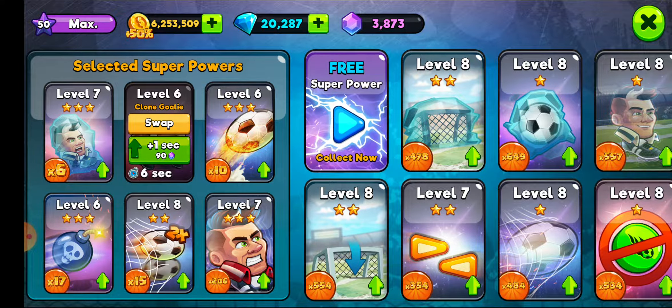In my non-video playing time, my golden rule is to only use superpowers when absolutely required. This enables the efficient management and savings of diamonds and emeralds over the long term.